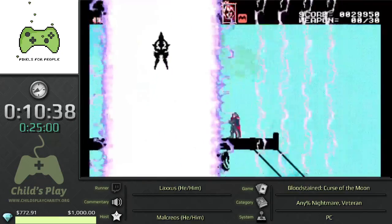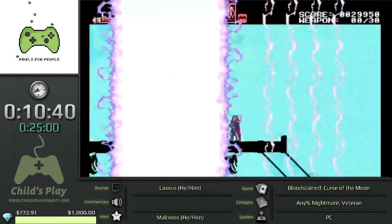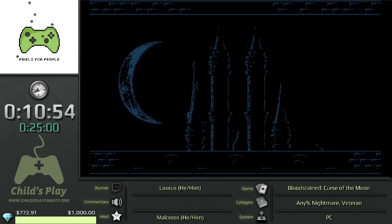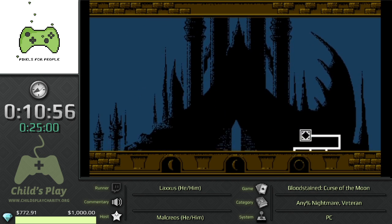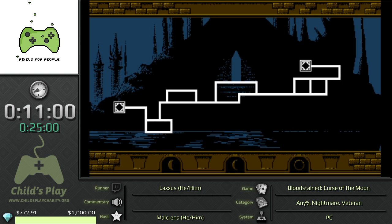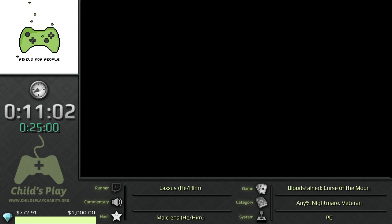Every boss has a desperation attack after they are dead, but they don't kill you — if you avoid them completely you get an extra life. Exception is on this stage because you can actually fall off the stage and then you would die and have to do the boss again. But I'm sure no one ever did that, right?